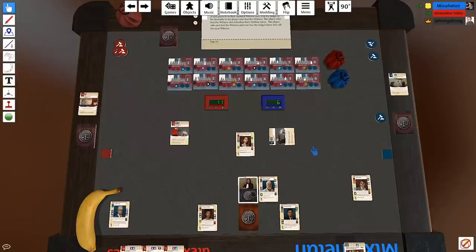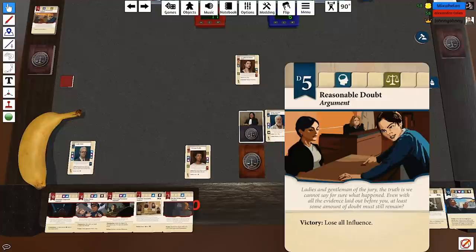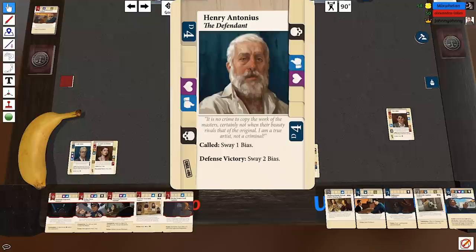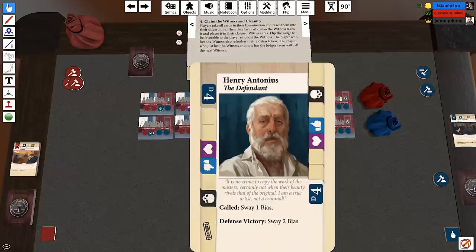The judge is in your favour now, Wheels. I refresh my sidebar. And you have zero objections and no sidebar. So you win that witness. Your Honour, I'd like to call the defendant Henry Antonius to the stand. 'It is no crime to copy the work of the masters — certainly not when their beauty rivals that of the original. I am a true artist, not a criminal.' Okay, shut up Henry.